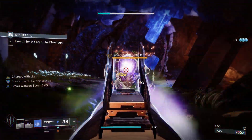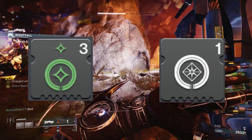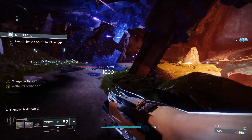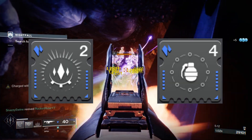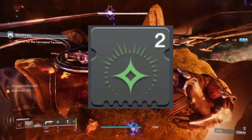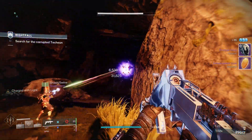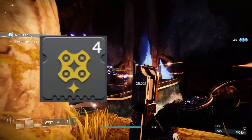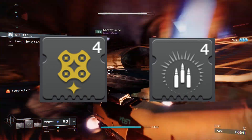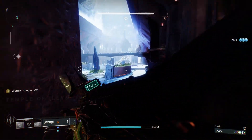To really wrap the bow on this build, we need to implement some combat mods. Firstly, we will add a Taking Charge mod and Harmonic Siphon to create orbs on stasis weapon multi-kills, and picking up that orb will grant us Charge with Light. But that won't be our only way of getting charged. Next we will add Elemental Shards so our stasis shards we pick up will now count as stasis elemental wells. Now that the shards count as wells, we will add an Elemental Charge mod so our wells from our shards will also make us Charge with Light. Lastly will be the two damage perks — High Energy Fire to use the Charge with Light stacks we gain, which will stack with Font of Might from the Font of Might mod.